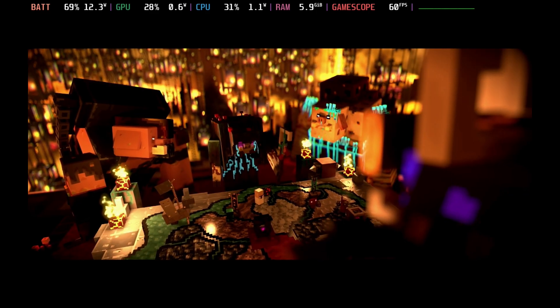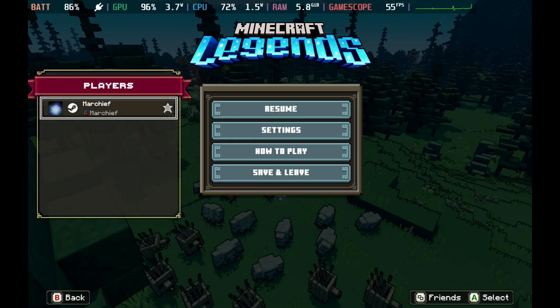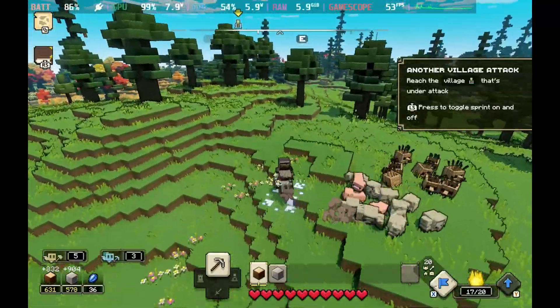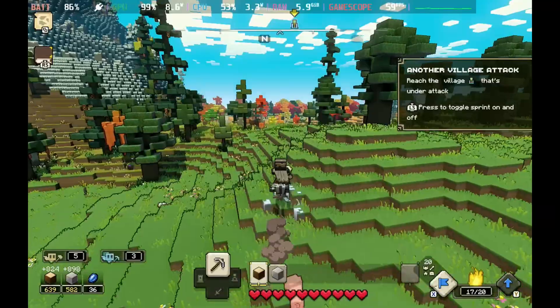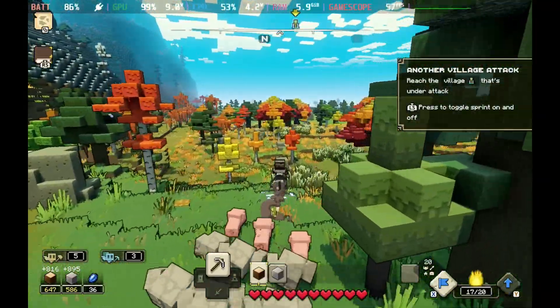Now to hold that 60 frames per second, you are going to knock things down to medium in the settings. There isn't a lot in the way of settings, but running it on high doesn't hold 60. Unfortunately, through the tutorial it does quite happily, but as soon as you hit the open world, it bounces around between the 50s and 60s, and when there's a lot going on it even dips into the 40s.